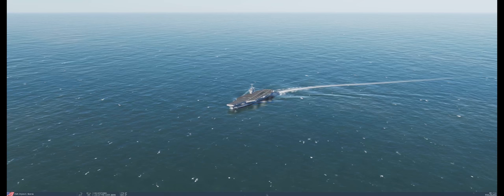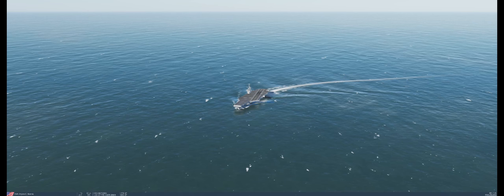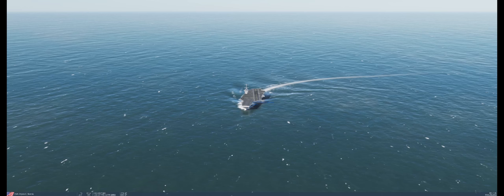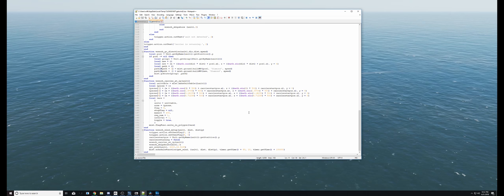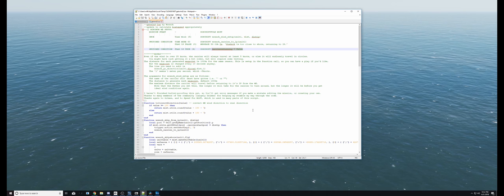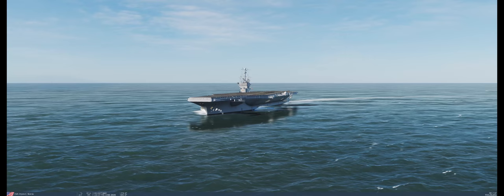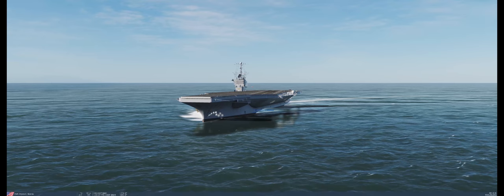One thing to note: you can put the carrier in a group with other boats and that'll work just fine — they typically don't have any problems sticking with him through the turns. The script is kind of a work in progress and hasn't been super heavily tested, so there will be bugs. If you're a Lua guy, you can scroll through and probably find a lot that could have been done cleaner — I'm not really a professional, I basically just stumbled my way through coding until I got it to work. Hopefully you guys enjoy the script and it helps you catch wires on those Case 1 landings. Thanks guys.